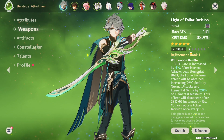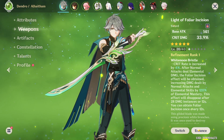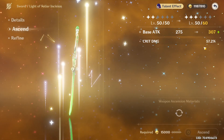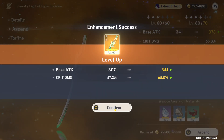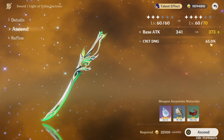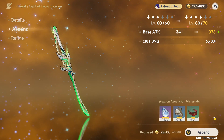I did already get the first enhancement — I promise it was an accident. I accidentally pressed the button. Let's just continue and get that ascension too. This weapon really gives a lot of crit damage. It's still only level 60 and I already have 65% crit damage. That's crazy.